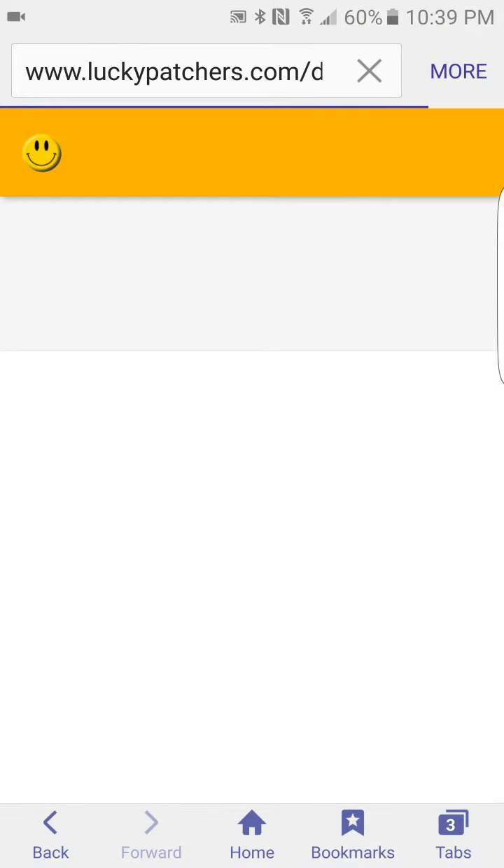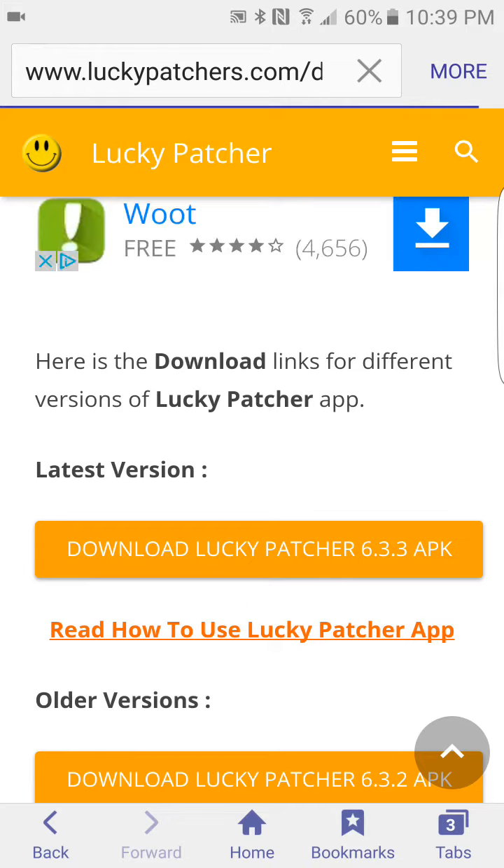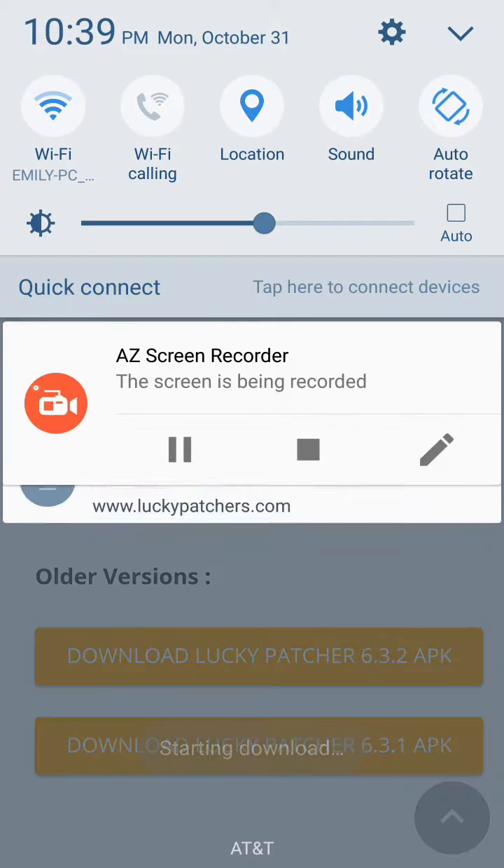You want to go to the internet and download this app called Lucky Patcher. You can't get it from the Play Store, so I'm going to leave a link in the description. You want to go down, click that, and download the latest version.